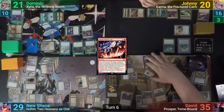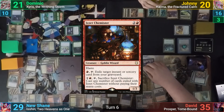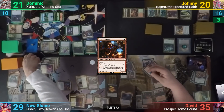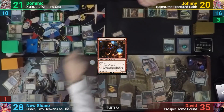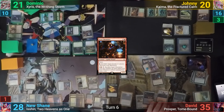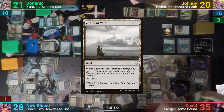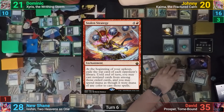David moves straight to combat and swings Prosper and Layla at Shane. Layla exiles the Izzet Chemistar off the top, putting another plus one plus one counter onto her. Shane blocks Layla with the Sentinel and takes 1 damage from Prosper. When the Sentinel dies, Johnny makes a treasure and Shane takes 1 from the Aura. David then casts the Chemistar from exile, making a treasure token from Prosper. He plays a Zalfrin Void and scrys 1, then pays 5 mana and casts Stolen Strategy.